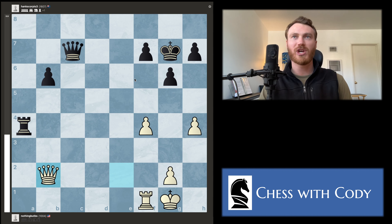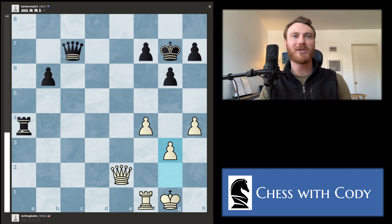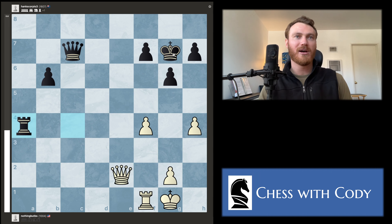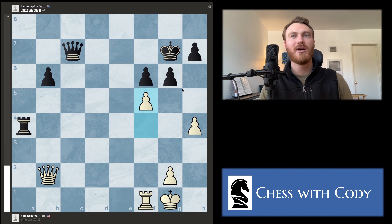Blake plays queen to b2 check. In general, we don't want to waste checks like this — it doesn't accomplish much. Black just plays pawn up and now there are no more checks in the position. It's better to leave these checks on the board for a more opportune moment — for example, to get a game-winning fork. Currently, black has a problem where their king is standing on a checkable square and we don't want to let them solve that for no reason. You generally don't want to check unless it's giving you something concrete.